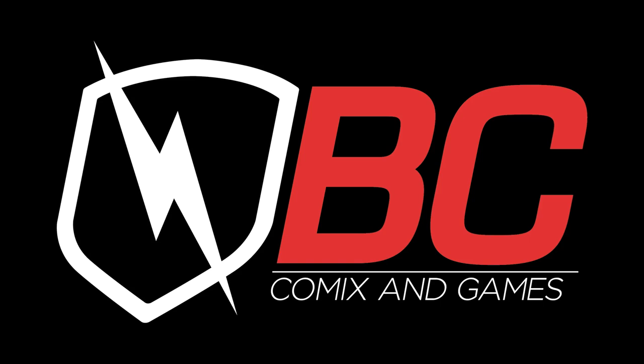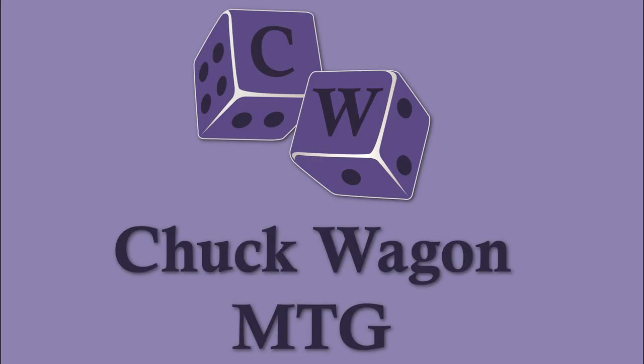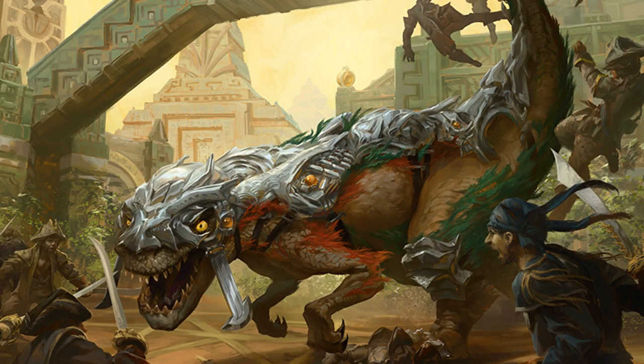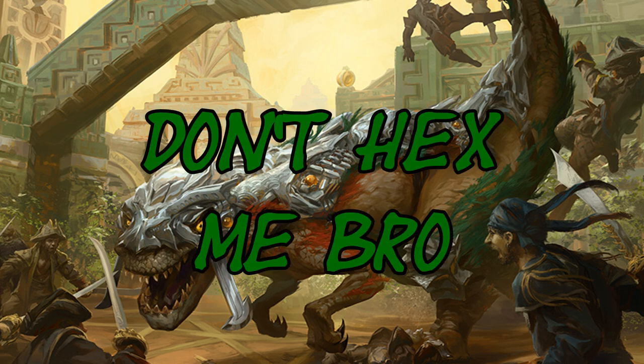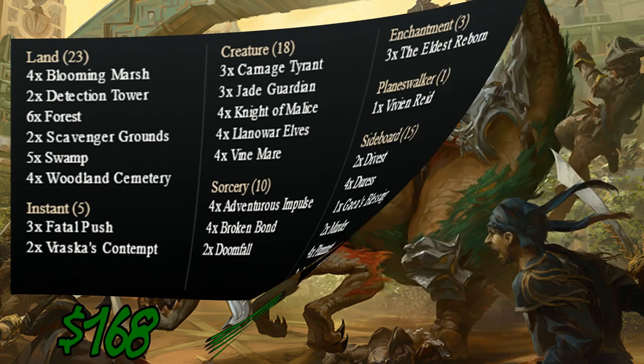Chook Wagon MTG is sponsored by BC Comics and Games. Hey everyone, welcome to another great deck tech video here on Chook Wagon MTG. Today, for your enjoyment, we present Don't Hex Me Bro, a black-green standard version of Boggles. In a meta that's healthy for control, this deck puts control back in your hands with a battlefield that's impervious to most removal and strips away the few options your opponents have left.